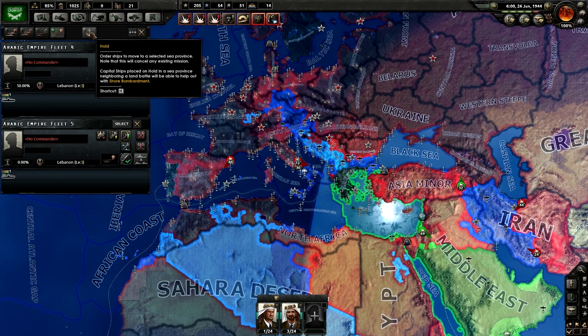The 'Hold' order — it always defaults to that automatically, which is irritating. But they basically just stay there for further use. So if you just want to ignore the navy entirely for now, you could just leave them on hold — though I'm not sure why you'd bother building ships then.